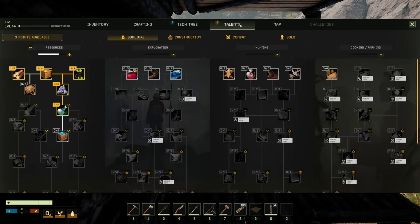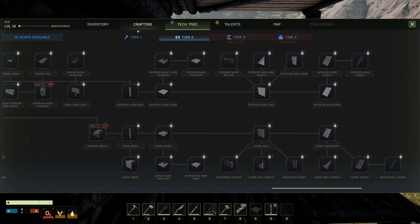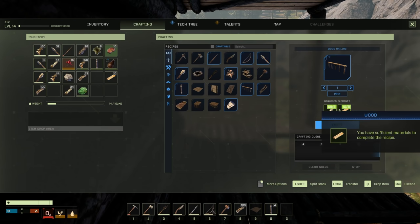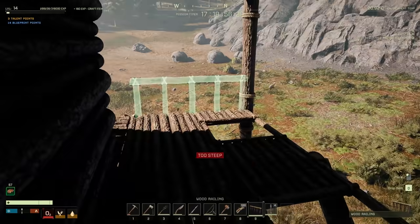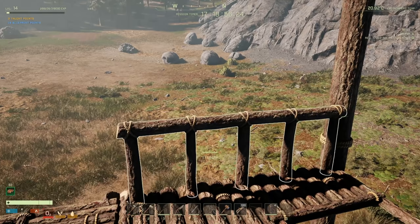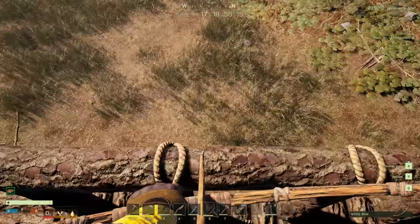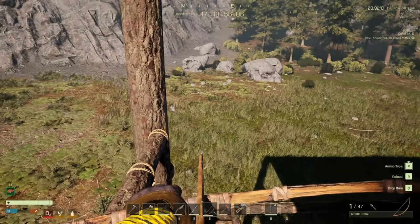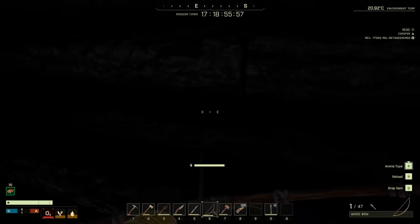I guess we could put a railing on the edge - it would make it look more finished. Of course that costs a whole point just for a wooden railing. There's no stone railing either. You know what, let's go ahead and unlock the wooden railing. We can make one - let's make it and take a peek. See, that's not too bad. Can we shoot through it? No, we cannot shoot through it, that's kind of a bummer.